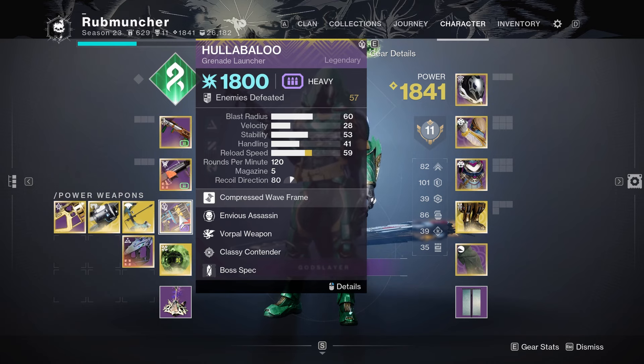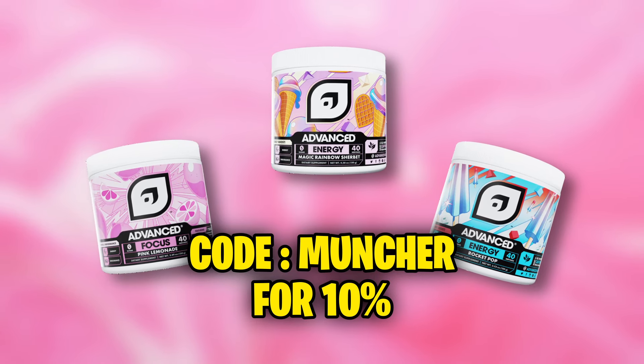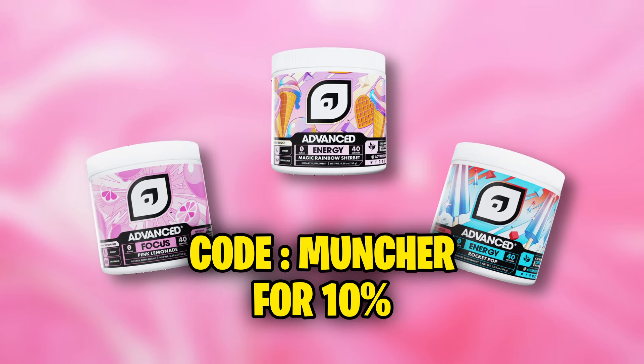And then on top of that, the newly acquired Hullabaloo from the Guardian Games with Envious Assassin and Vorpal Weapon. In other news, we are also sponsored by Advanced GG, the industry's leading energy, hydration, and vitamin supplements that is keto-friendly and all-natural caffeine. Check out the link in the description below and use code MUNCHER for 10% off all supplements.